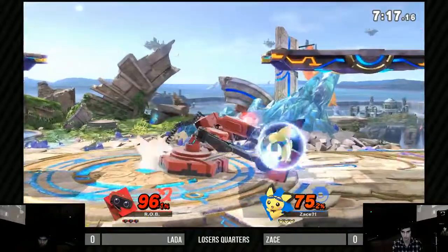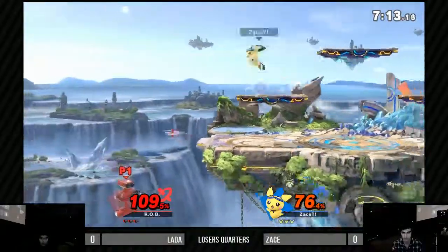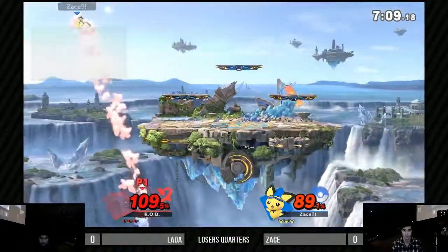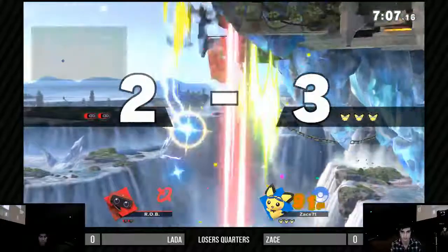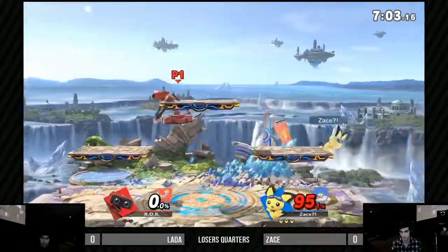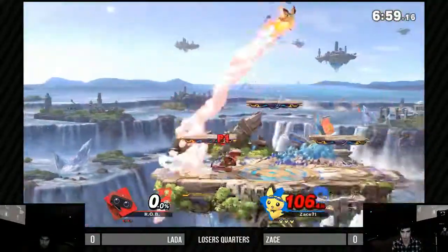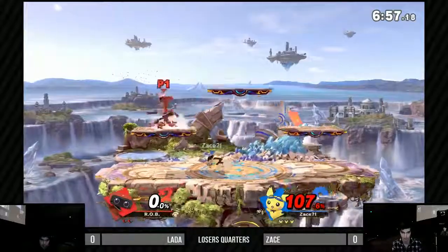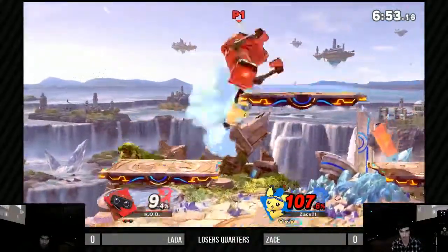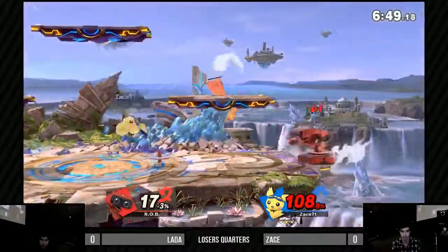Especially because you can't air dodge in this game anymore — you kind of just have to take a hit or get into a frame trap situation. So we're seeing another edgeguard situation here. He's going for the down-air spike. For some reason, Pikachu and Pichu now have a spike on their down-air — someone said they needed it so they got it. Most characters have a spike now, and it was only a 17% combo.